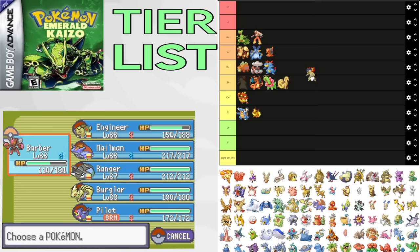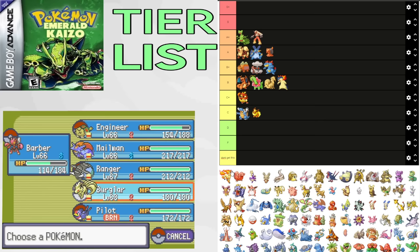Rapidash actually makes great use of its physical attack with Drill Run, giving it fantastic coverage. It also gets pretty useful moves in Wild Charge, Megahorn, and Morning Sun, letting it have more matchups than other fire types. Putting it in B tier.